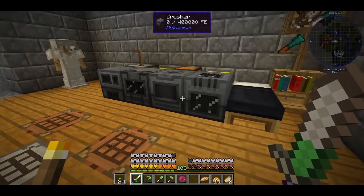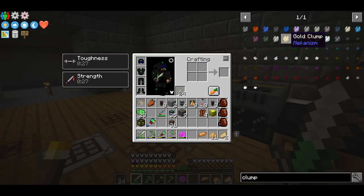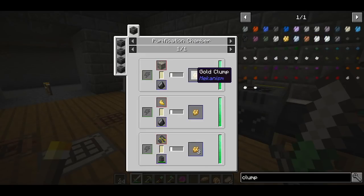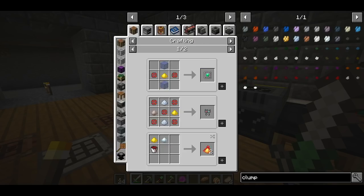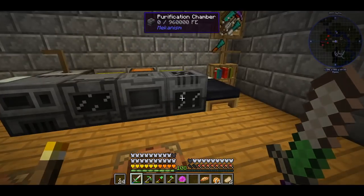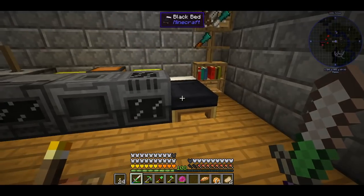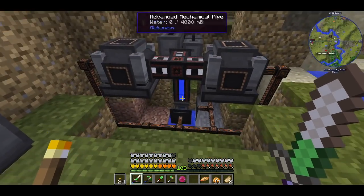I've prepared everything we're going to need in order to triple our ores and the way this works is very simple. You get three clumps per ore. You put the ore inside the purification chamber and you get the clump. You put the clump inside the crusher and you get the dirty dust. You put the dirty dust inside an enrichment chamber and you get pulverized ore, and of course you just melt it. Easy peasy. The only thing missing here is an electronic separator and a pump which we have at our perpetual motion machine, which is still running.